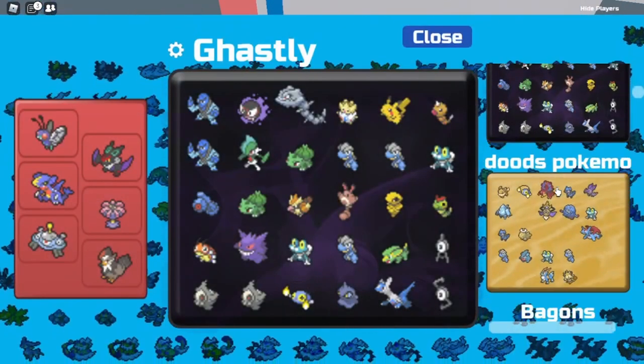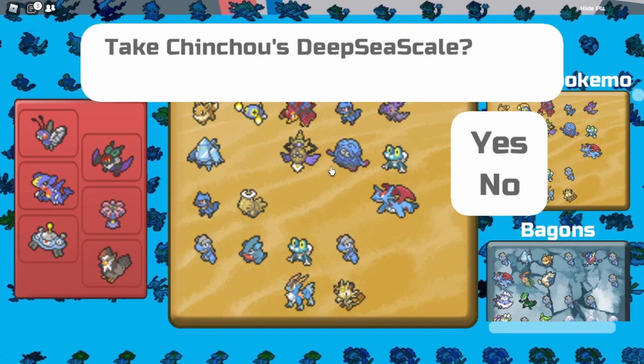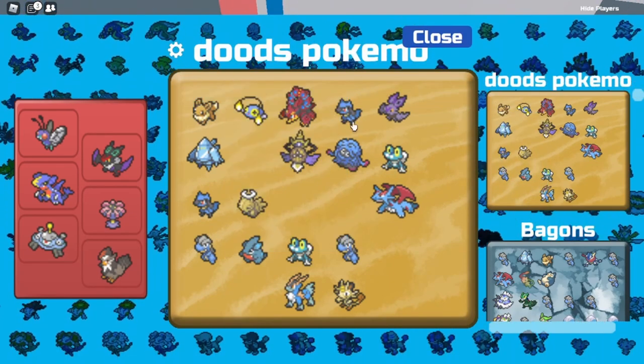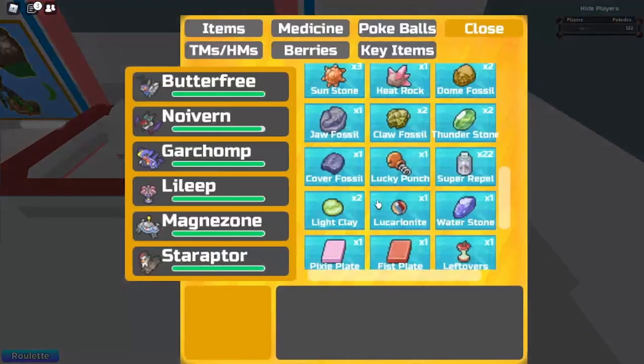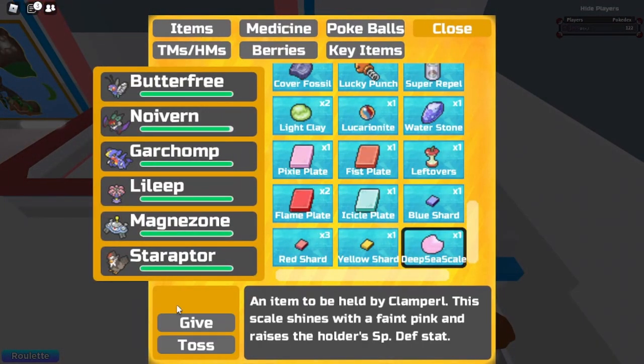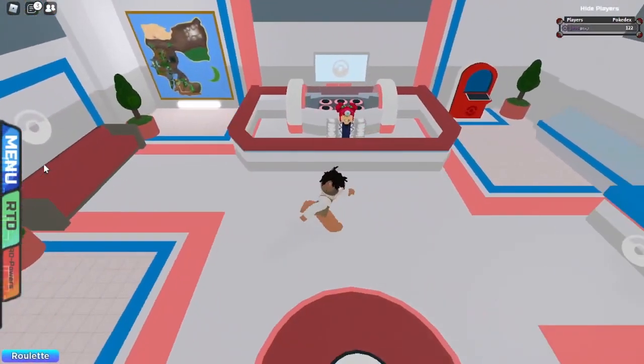From here, you want to find the Chinchot you just caught — it's right here. You just want to click on 'Take Item,' and from there just go right here, and there you go — that's your Deep Sea Scale. I hope you guys liked the quick tutorial.